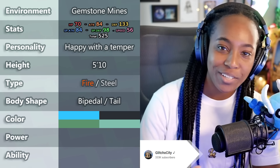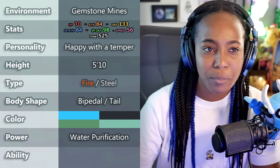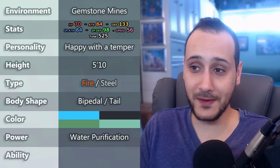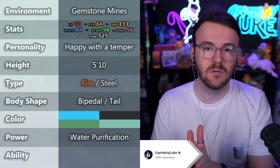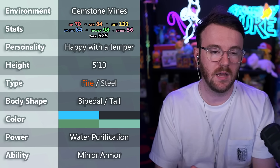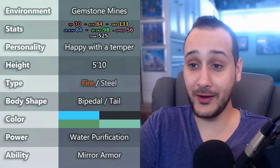Glitch X City decided to go with the power of water purification — because he was drinking water and thought clean water all the time would be cool. I thought it was over after this, but this Pokémon could simply boil water using its fire, sanitizing it in the process. That leaves one final attribute — the ability. Game Boy Luke picked Mirror Armor, mainly because very few Pokémon get it — he thinks just the Corviknight line. He wanted to give a unique ability to a unique Pokémon. What are the odds he picked an ability that works perfectly for a Steel type?